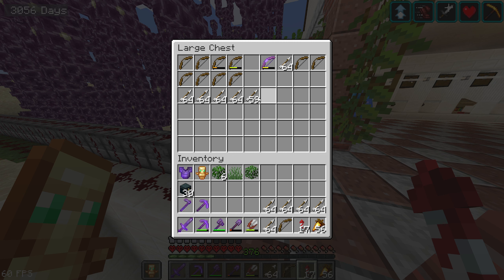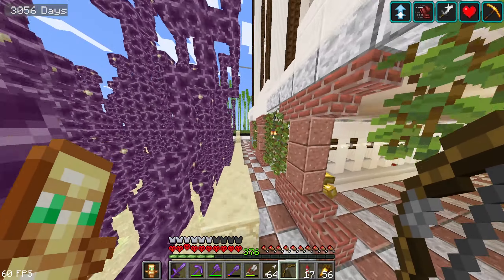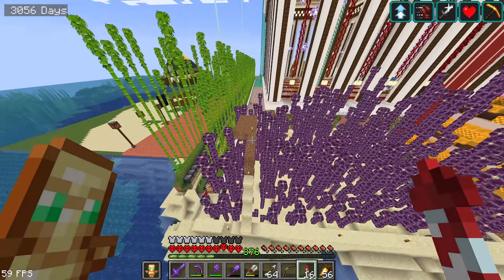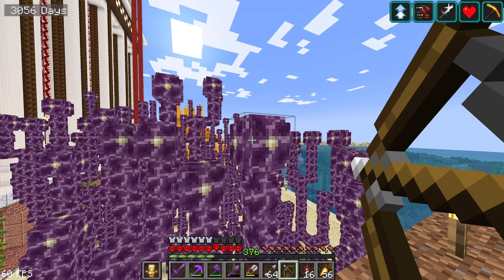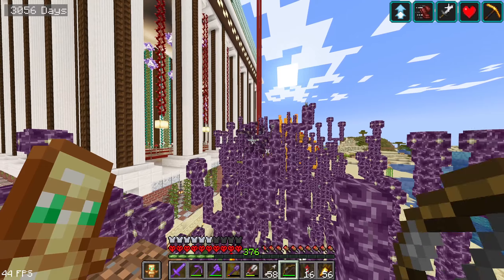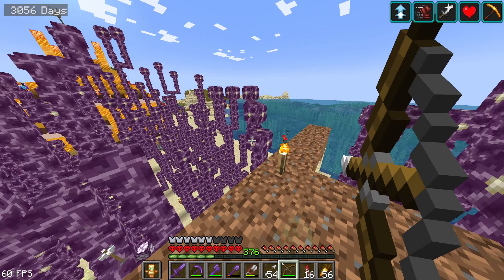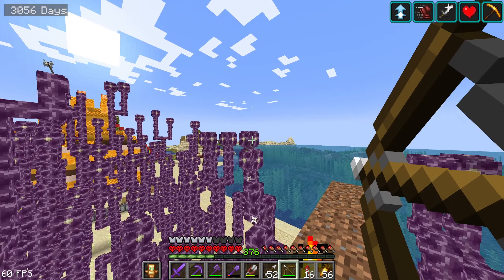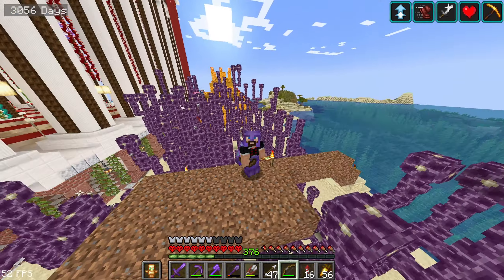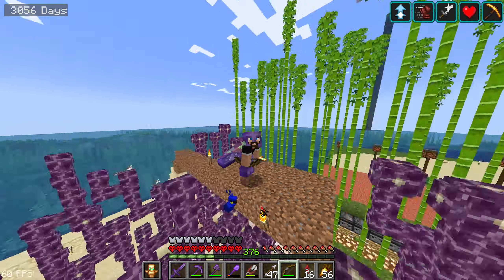Now we're going to have some fun with a bow and a bunch of arrows. This farm is one of my first farms built in this world — it needs improvement but we'll get to that soon. All we gotta do is shoot some of those chorus flowers — it's so satisfying! That's how you get chorus fruit quickly and also practice your bow skills. It's quite laggy here — might need to restart. We're going to use the bow for a couple of minutes, collecting those beautiful purple blocks, which we can turn into popped chorus fruit and then end rods with blaze rods.